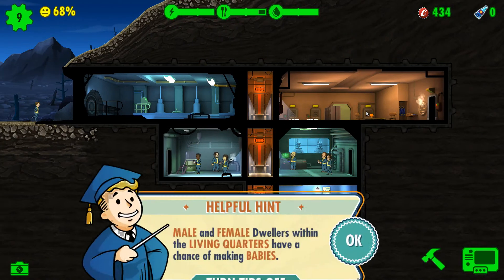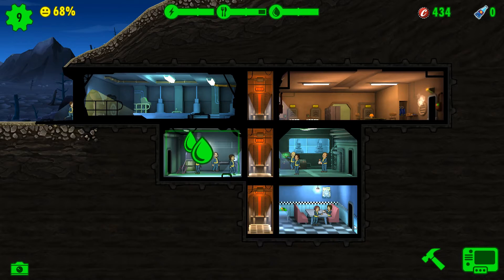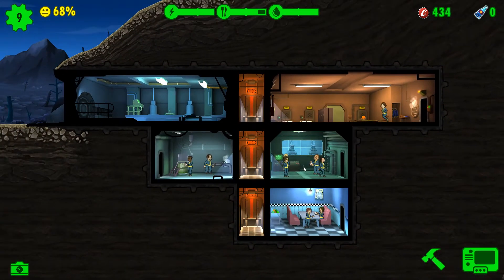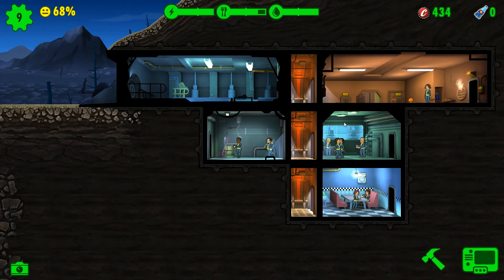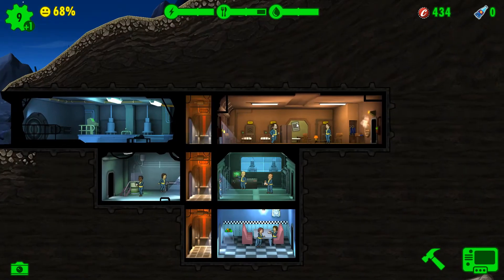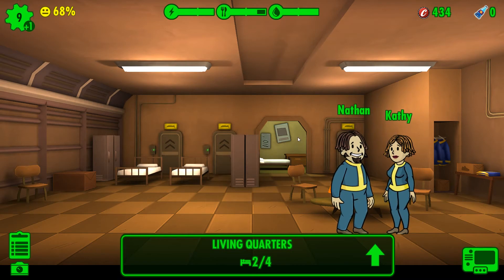Male and female dwellers within the living quarters have a chance of making babies — yes, they do, that's how it works. So we're gonna move this guy over here so these two can make a baby. I find myself completely drawn to you. These two are gonna do the nasty — back there, probably.